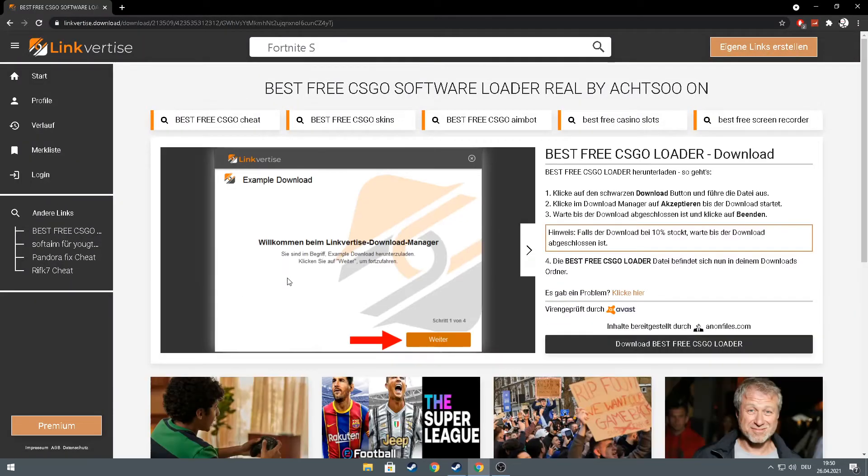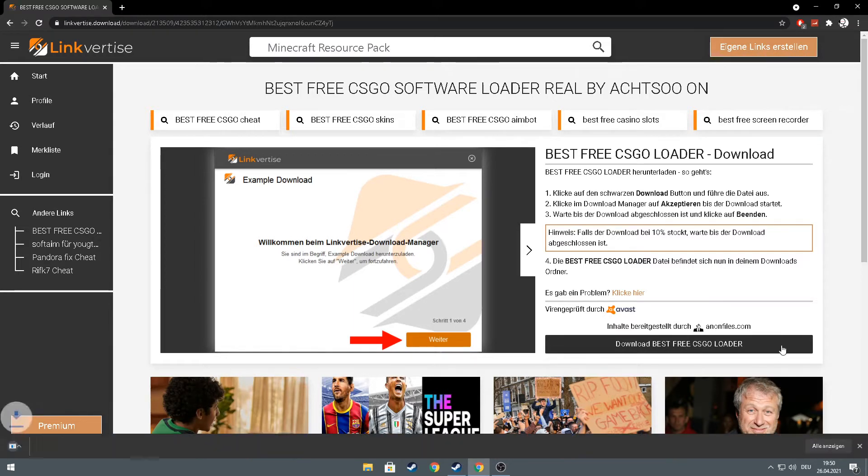You see this, then you press on 'Continue' when you're done with all three steps, and you press on 'Download best free CSGO loader'. You see this, it loads up.